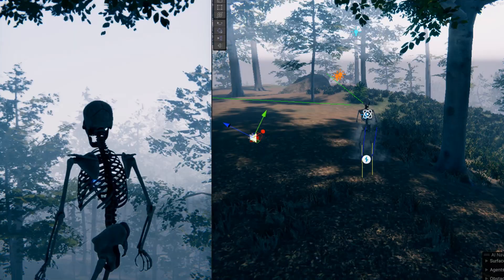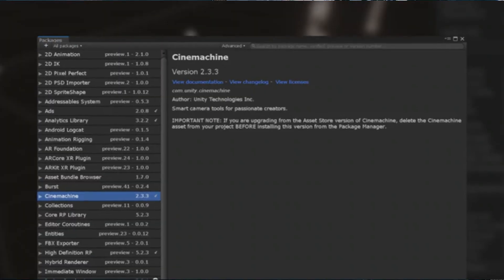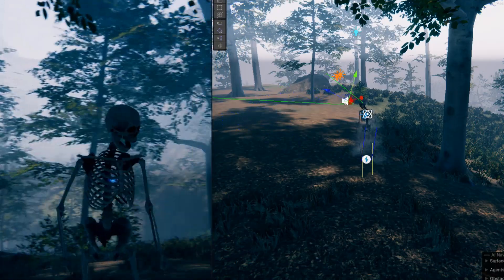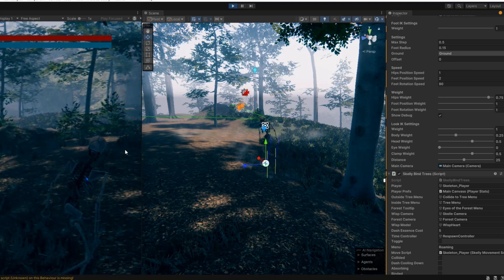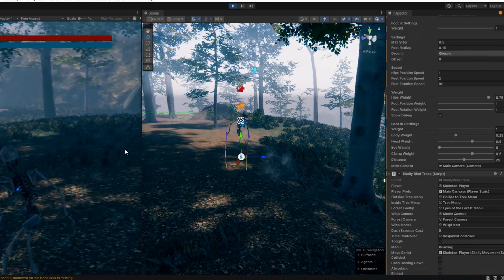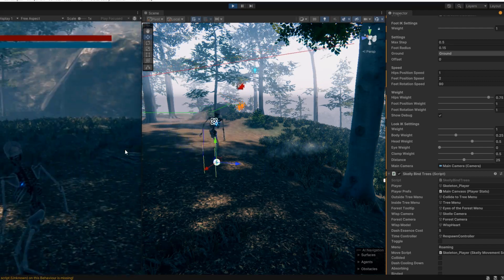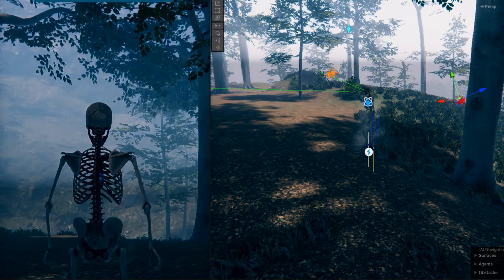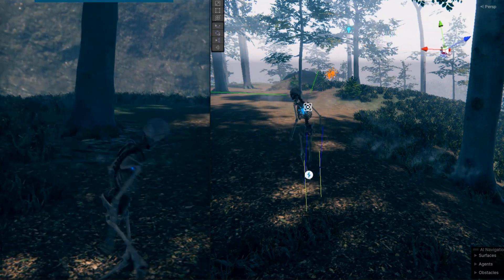To fix this, I did some checking with the camera and checked Cinemachine. For those who didn't know, Cinemachine is a built-in tool in Unity that deals with virtual cameras, helping you manage camera views and movement. When I checked Cinemachine, it was actually just a simple problem — I just had the orbit binding mode set to 'Simple Follow with World Up', which makes the camera rotate accordingly when the player moves left or right. So I simply changed this to 'Lock to Target on Assign', fixing the annoying problem with the camera.